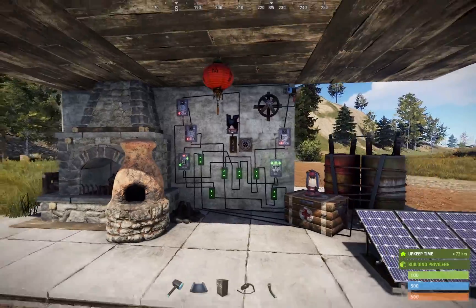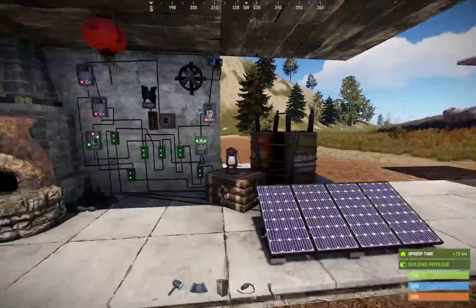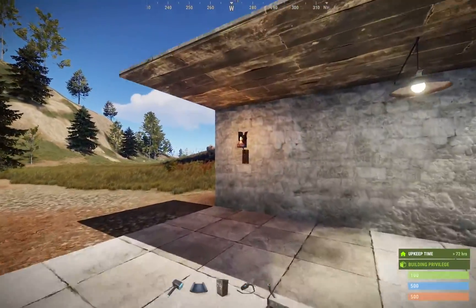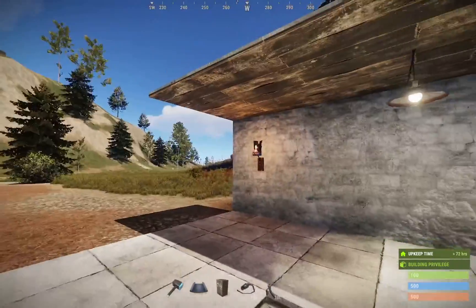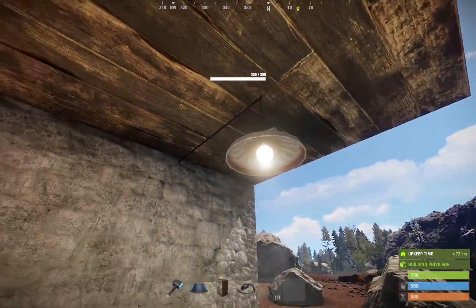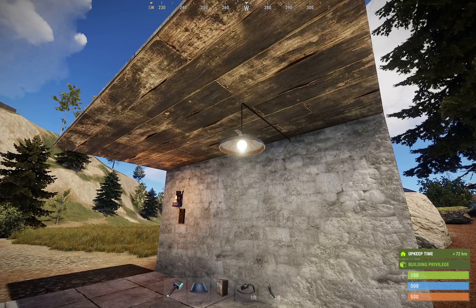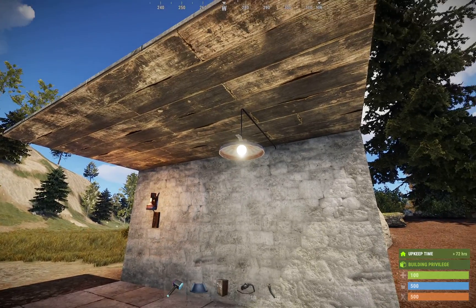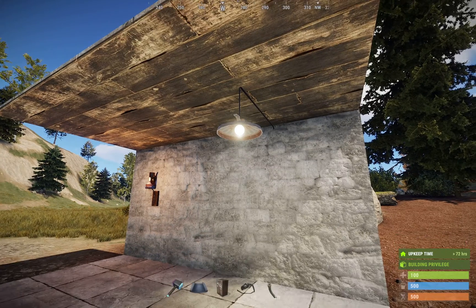I understand the redundancy of using all these electrical pieces to do something a ceiling light can do. But some people just prefer the look of the warm glow of the low-grade lights versus the institutionalized, hospital look of the ceiling light. Don't get me wrong, I do love ceiling lights and usually use them in my bases — but they do kill the frame rate once you get over about 10 of them. There's also some weird light clipping through walls, which gives your base a strange look in multi-story builds.